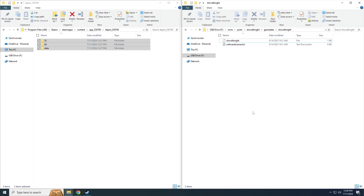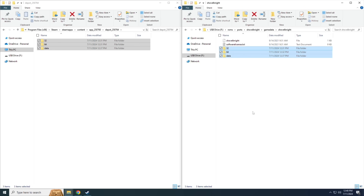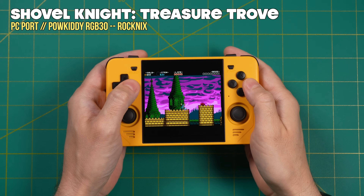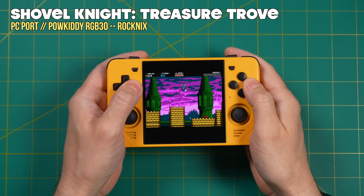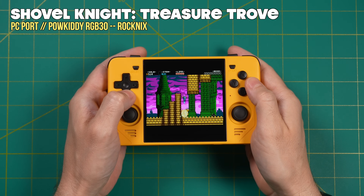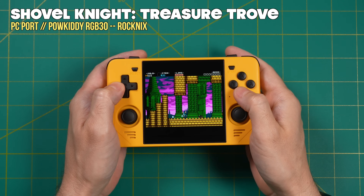Once you've got all that set up, eject the SD card, put it in the device, and start it up. Here we are playing Shovel Knight Treasure Trove — one of my favorite platforming games of all time — running natively on this device. That's one of the cool things about Portmaster: these games are not running via emulation, but natively on Linux firmware. That means performance is going to be great — you're not going to get the typical audio cracks and slowdowns you'd expect with other high-end games.